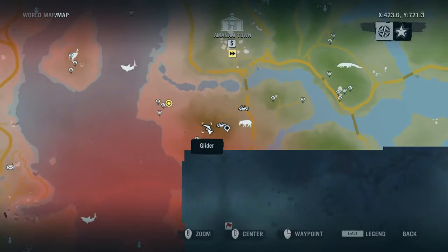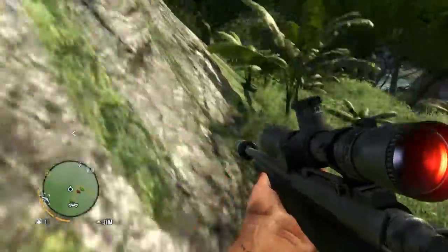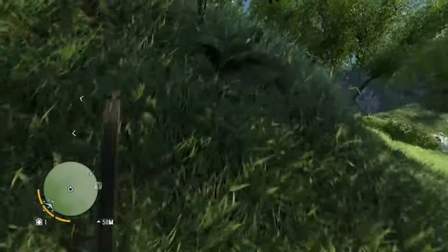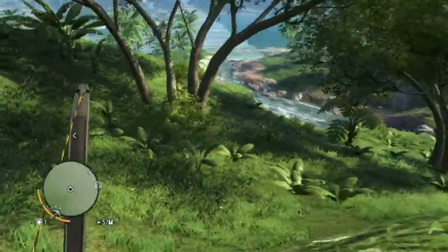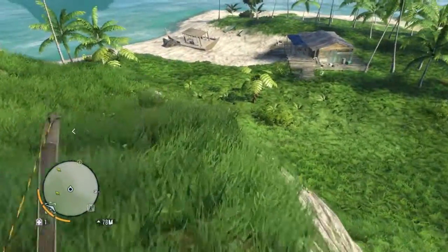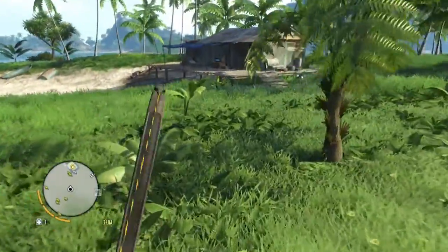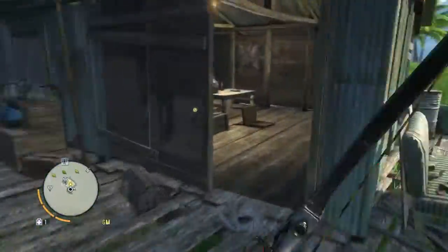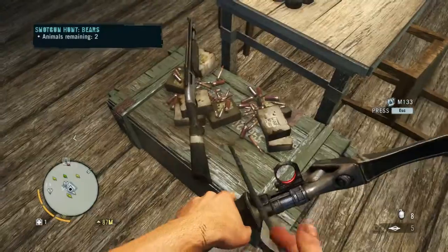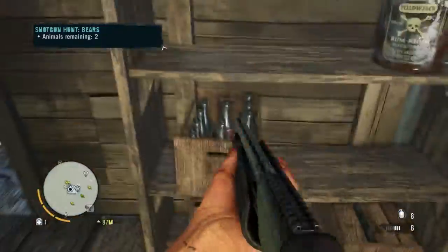The glider is right over here. I do want to go over there to where that mission will be. I hope I don't have to bring my own shotgun, because it says 'with the shotgun provided.' Shotgun provided to me means that they're going to provide a shotgun. I'm going to drop my flamethrower and take the shotgun.